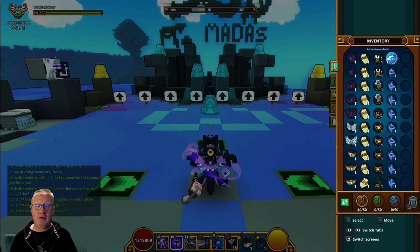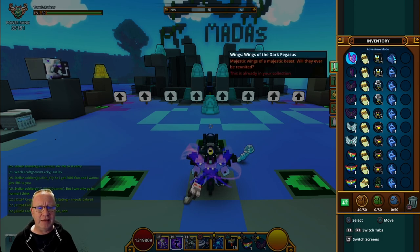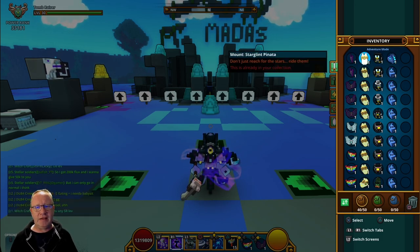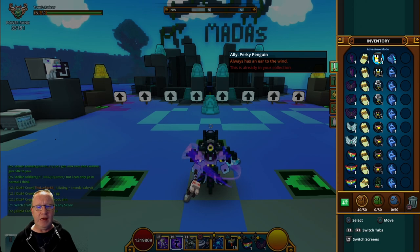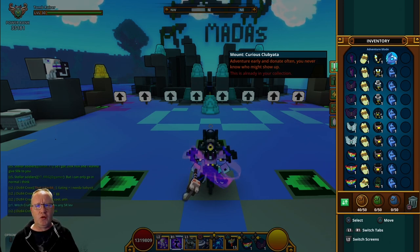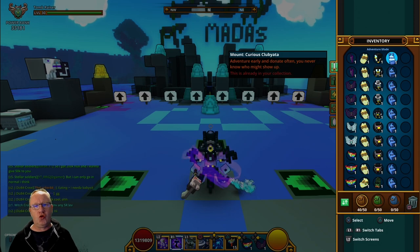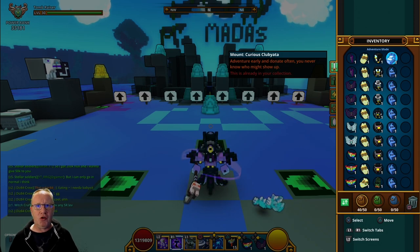So let's go through it one more time: we've got 10 sets of wings, 10 sets of starglint pinatas, a random alloy, and 10 curious club yatters. Comment in the comment section below with your in-game name, PS4 EU servers, and the draw will be drawn at 7 PM Greenwich Mean Time on Thursday.